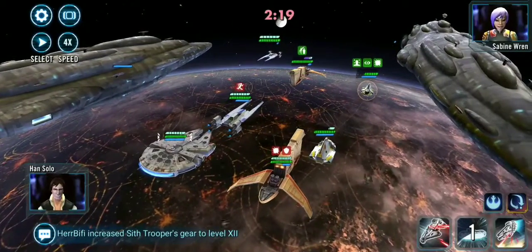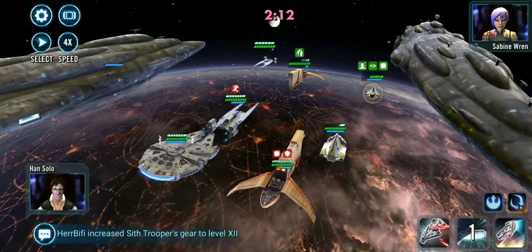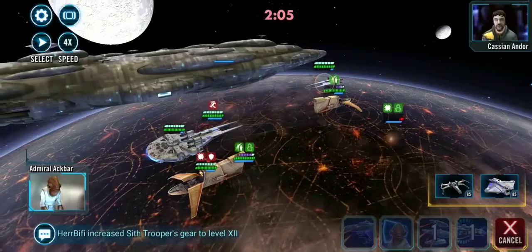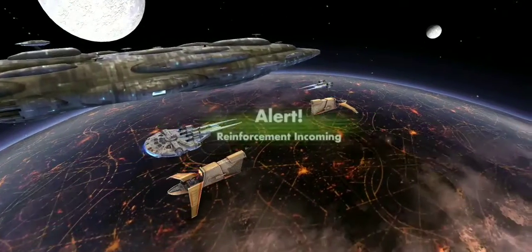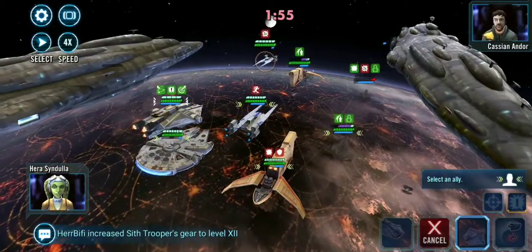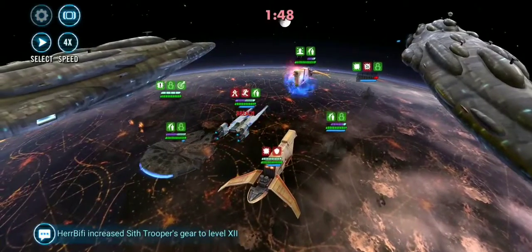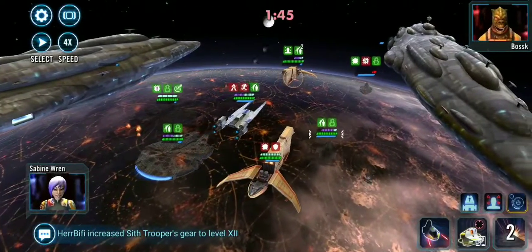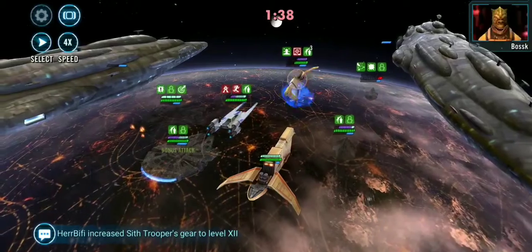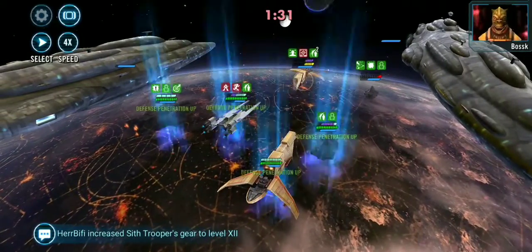He's going to get his ultimate off first, but it won't matter because I'm going to use my special first anyway — and look at the three ships he has, it wouldn't have mattered at all. I'll bring out Ghost this time for fun. None of my Phoenix characters except for Hera and Ezra are higher than gear 9. So you don't even need a max-geared Phoenix — no one should waste the gear to do that just for this.